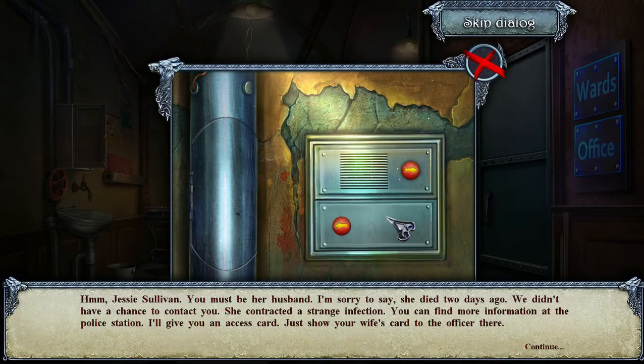Jesse Sullivan — you must be her husband. I'm sorry to say she died two days ago; we didn't have a chance to contact you. She contracted a strange infection. You can find more information at the police station — I'll give you an access card, just show your wife's card to the officer there.